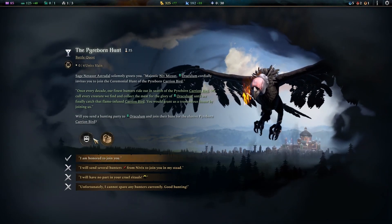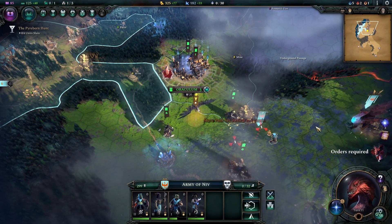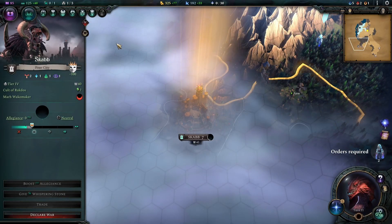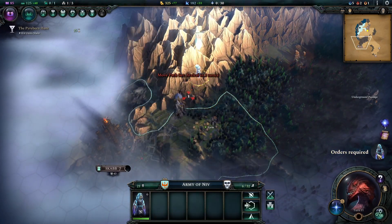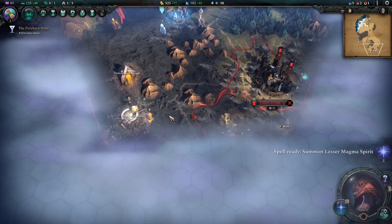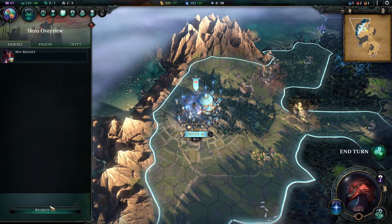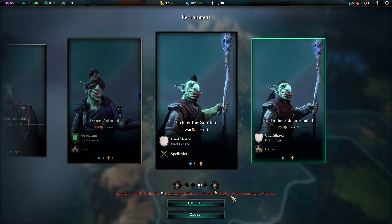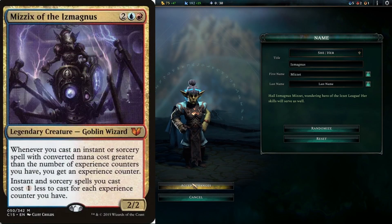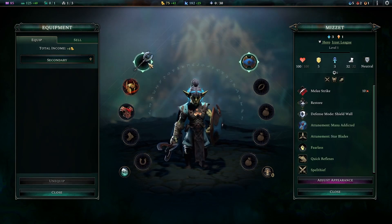Turn eleven begins with another quest from our Orichalcum allies — a hunt right on their doorstep, so we agree to join them. I notice we're very close to a loyalty threshold, so I'll engage with them in two turns so they'll assist us and we don't have to do as much heavy lifting. Another scout finds a non-hostile city-state — we'll trade with them soon. We also pick the Scroll of Attunement for our next research and summon a second Magma Spirit with our secondary army.